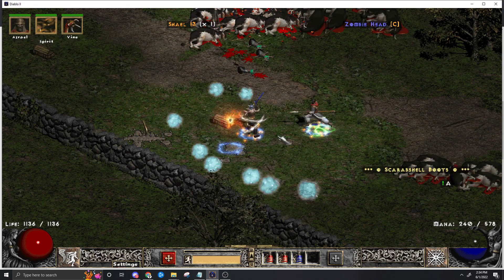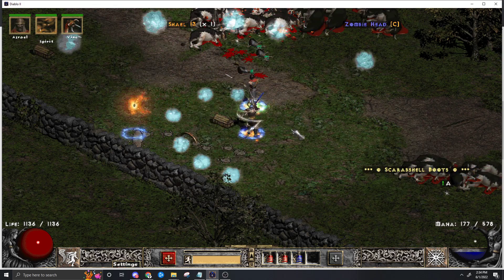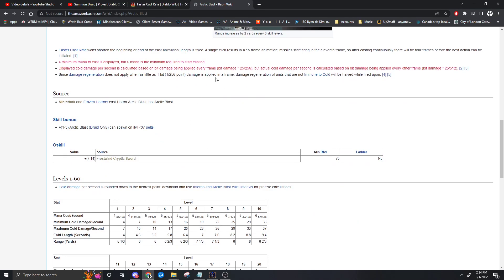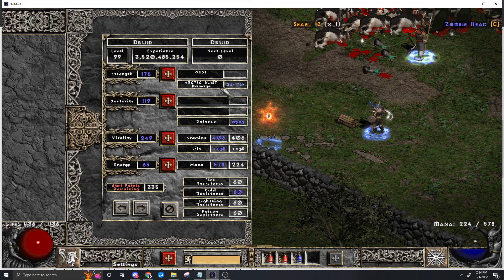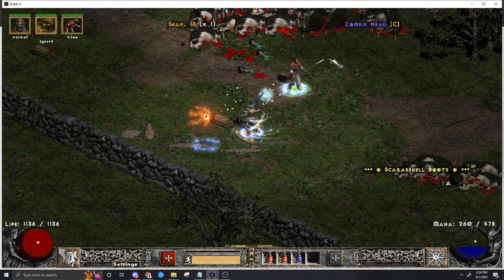Each one of these individual little clouds of smoke does some frost damage, and there's some calculation to determine what it does. But the sheet damage isn't like each one of those little balls will do 34k damage - this is more like the average damage over a couple seconds. But nonetheless, 34k to 38k is a lot of damage.